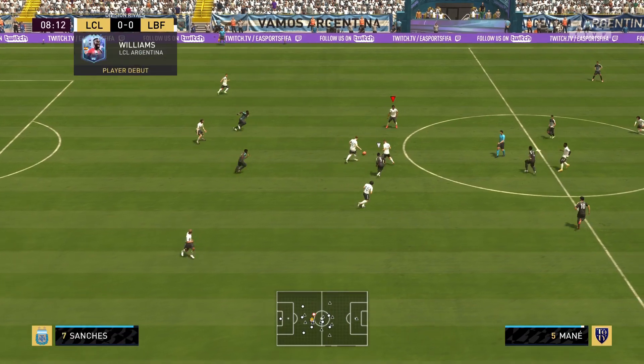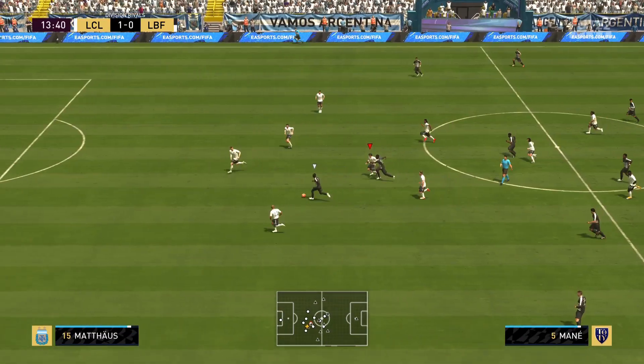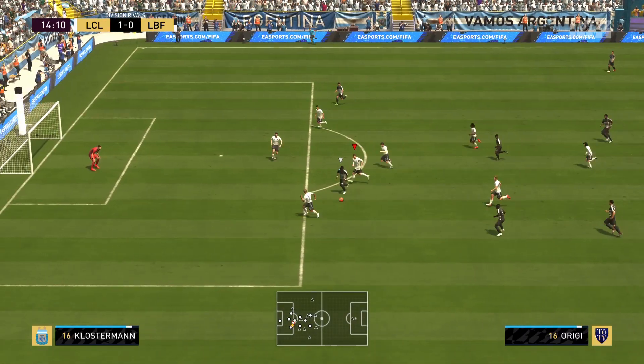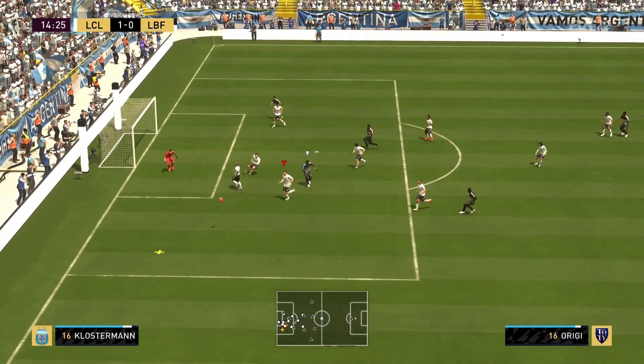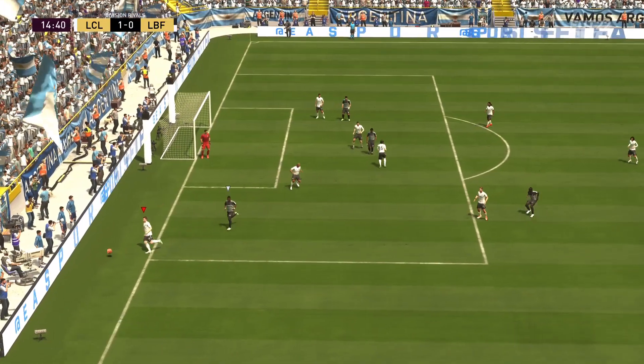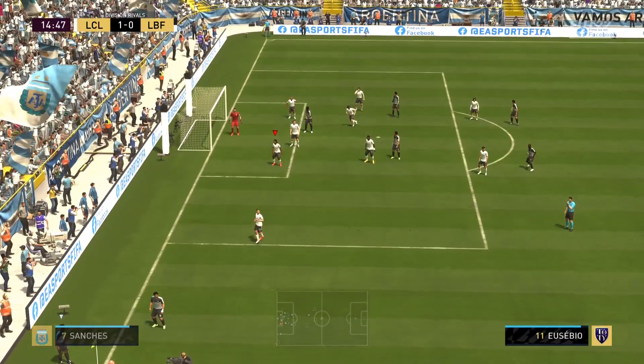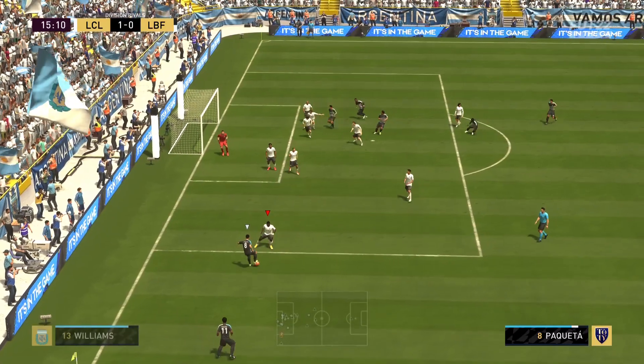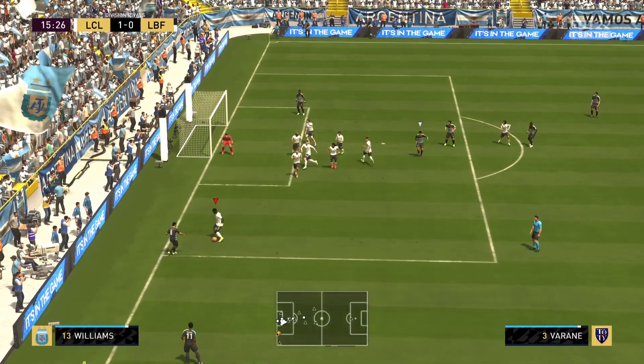Look at the pace — two versus two — there we go, fantastic! I thought Origi was going to out-body him, but that's what Klostermann brings: the pace and the ability to get to that ball.